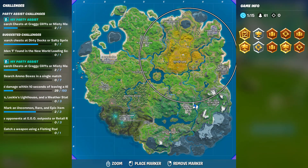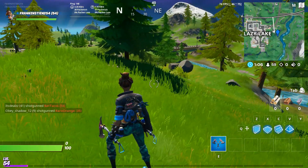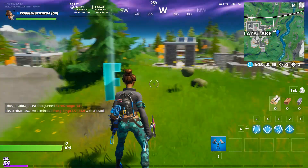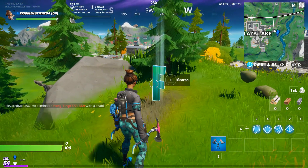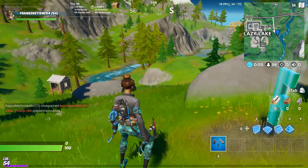I'm going to be showing you exactly where you are going to find the letter F. You're going to find it at Lazy Lake. Place your marker exactly on my ping. If you just follow the video tutorial correctly and place your marker on my ping, you'll be able to find the letter F.